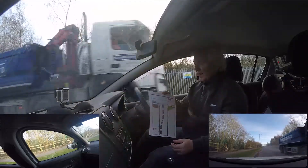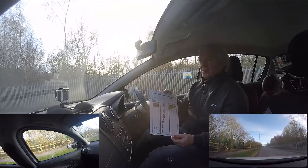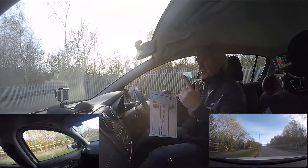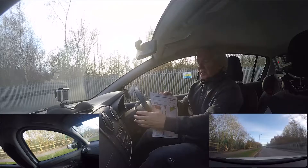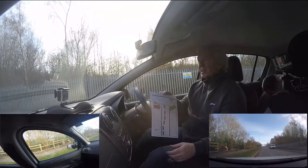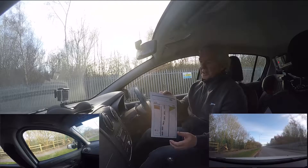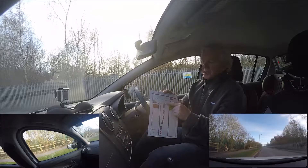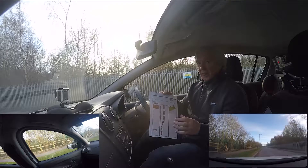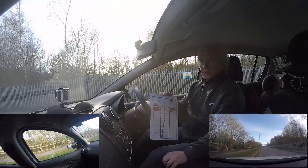I'm going to crack on and show you how it's done using the mirror signal manoeuvre. Before, on a left turn, it was this mirror and that mirror, indicate down for left. This time I'm going to check the centre mirror and the mirror on the right, and indicate up for right. There are just a couple of differences between left and right. Your main priority is the visibility, and as I said, visibility will govern the speed and the speed will govern what gear you're going to use.